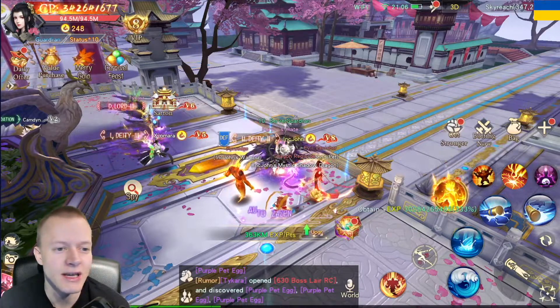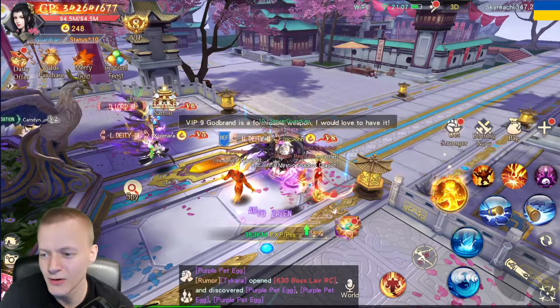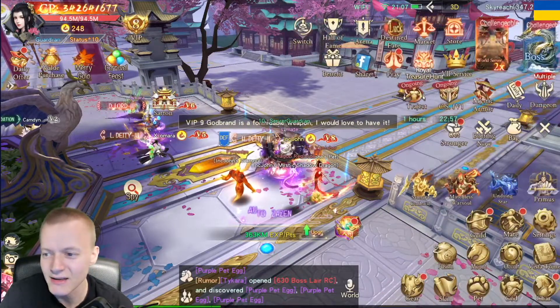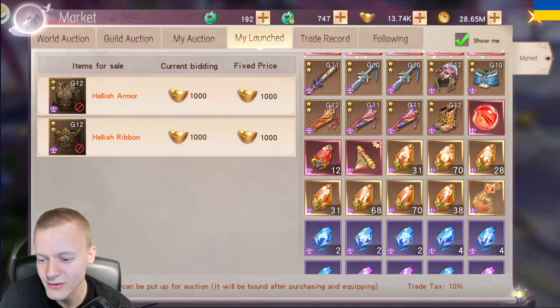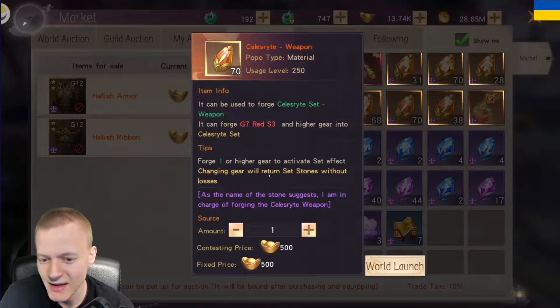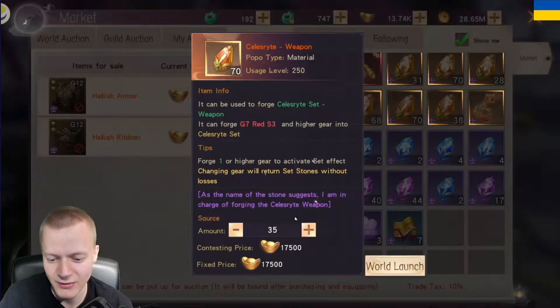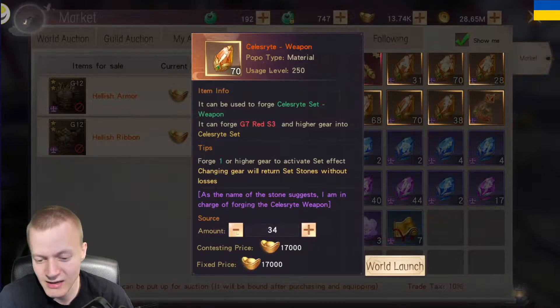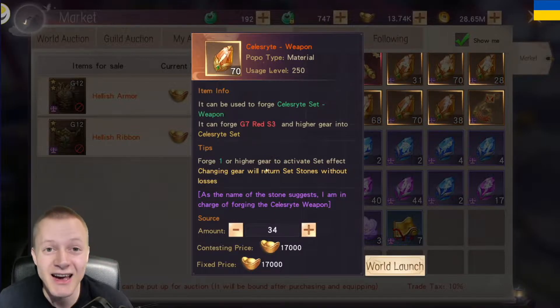Once you have redeemed all the codes, this is why it's not an exploit — because you have to sell items on your main which you may need. Like if I were to sell 34 of this, that would mean I would lose a lot of sellers' items that I actually need.